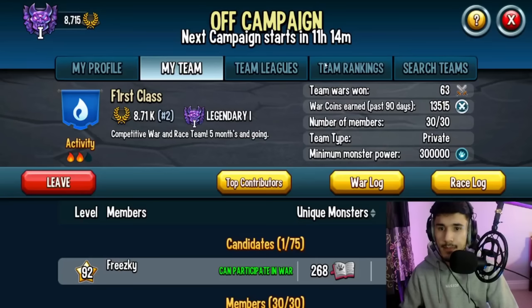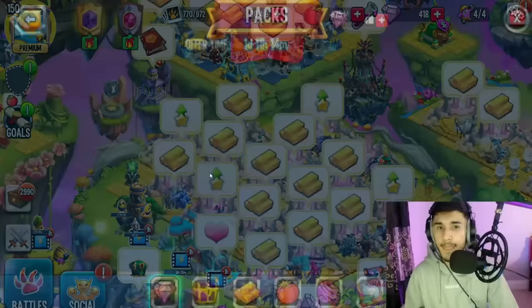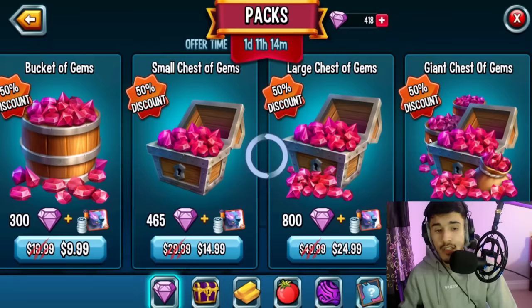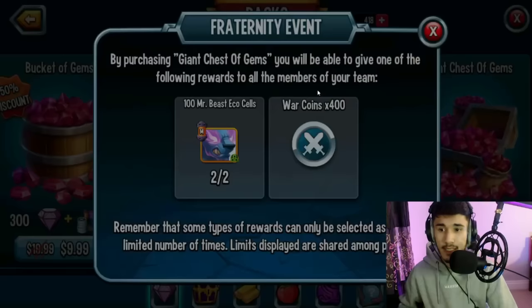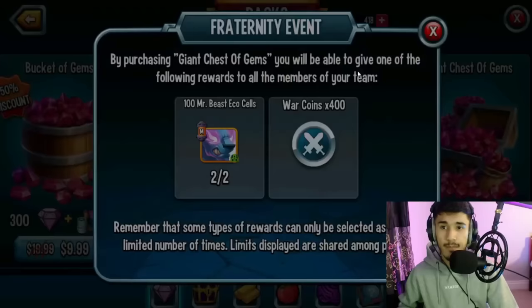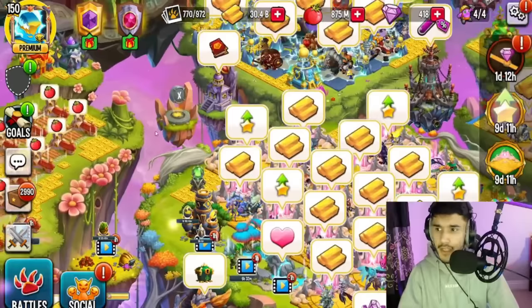Another free-to-play method — join a team. If you're on a team and one of your teammates purchases the gem pack (there's a 50% discount right now), it will reward everyone on the team with 100 Mr. Beast Eco cells. So if one of your team members buys that gem pack, everybody gets 100 Mr. Beast Eco cells.